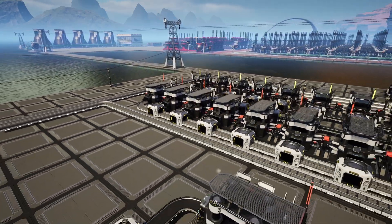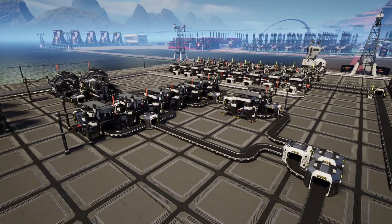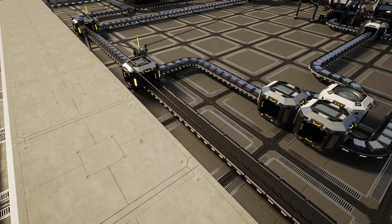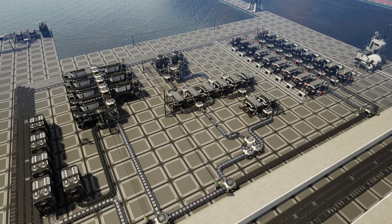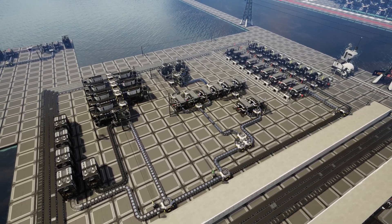What if we created a factory which had four outputs? One being for steel, one for iron rods, one for iron plates, and finally for reinforced iron plates. Is this possible? Could we create a system based on this which would easily allow us to dictate what items go where? Well, the simple answer is yes. And you can scale this as you wish, providing you follow these four rules.